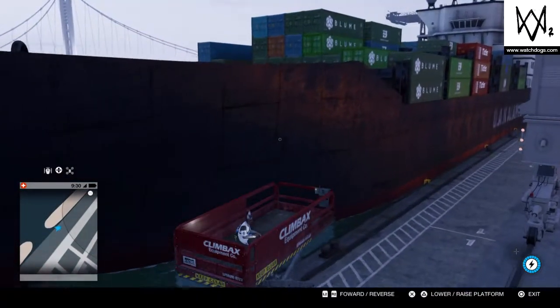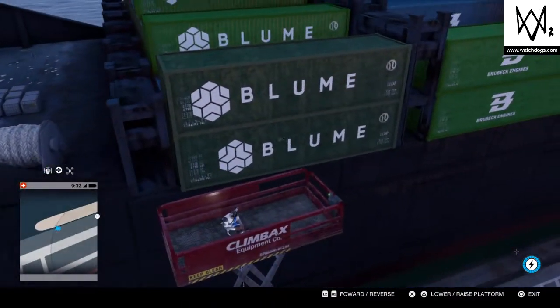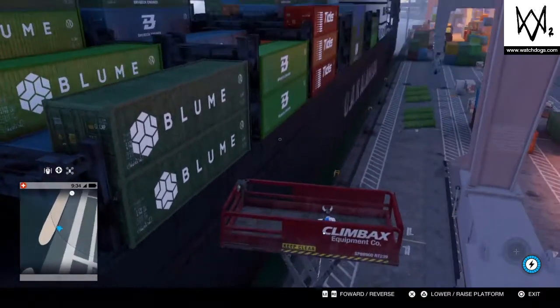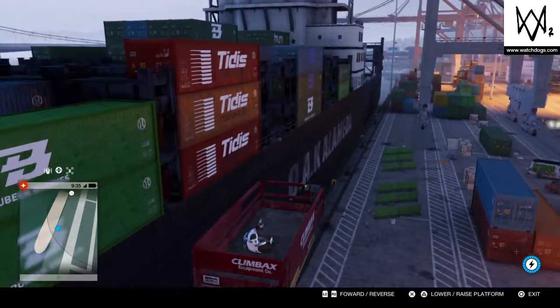Over here is the front of the ship. We might have to do two separate trips to go to the front and the back of the ship. I think we could probably get on through here to the front — oh no, no, no, no. We're gonna have to find another way on. Let's do the back of the ship first.